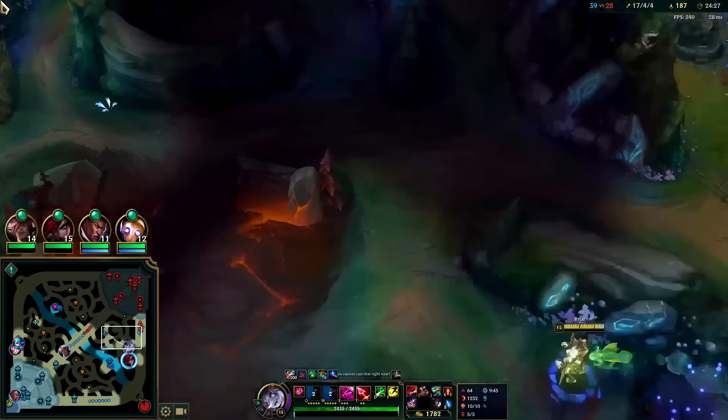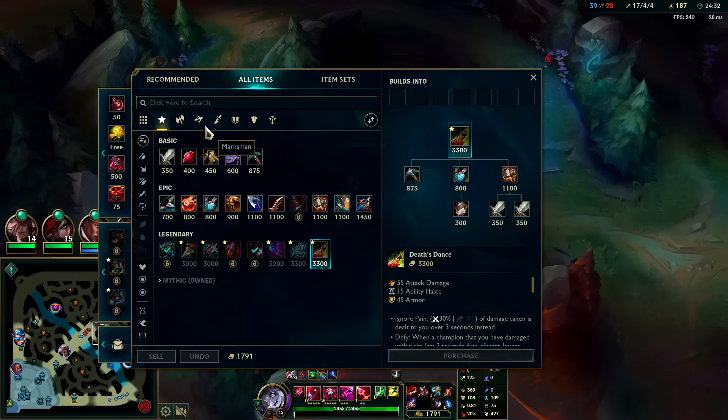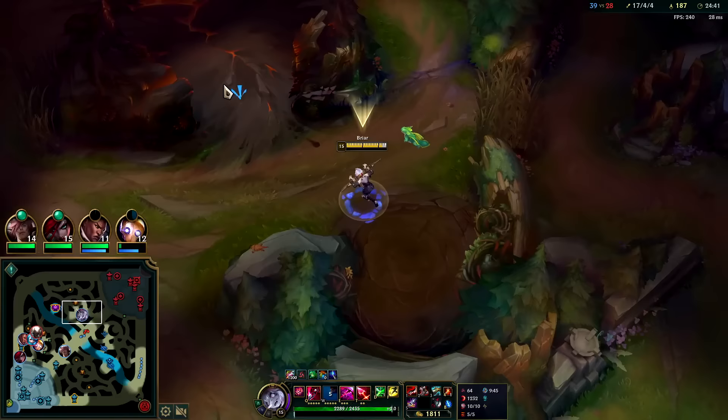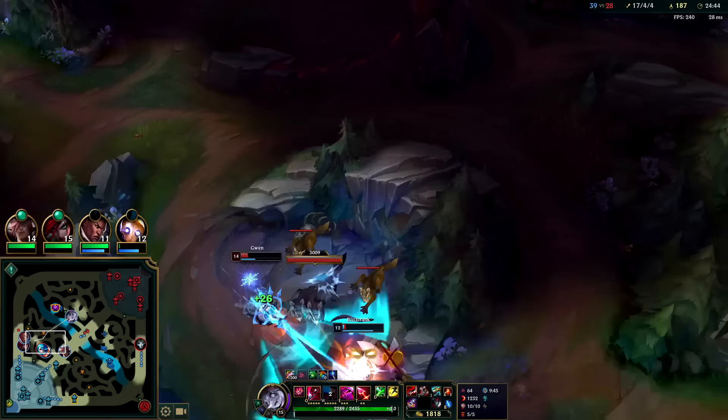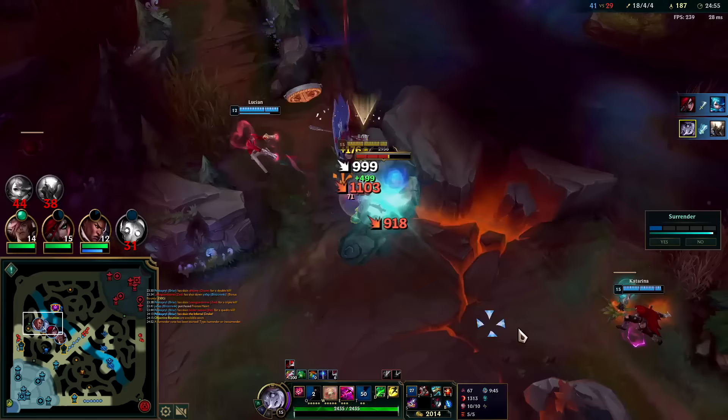It's a lot of damage. At this point probably Death's Dance — it needs to be something that gives armor because they have double lethality champs, it kind of demands it. Launch R around here — launch it there. Wanted the Gwen. Auto W reset — down he goes. Why are they trying to surrender? That's very strange.